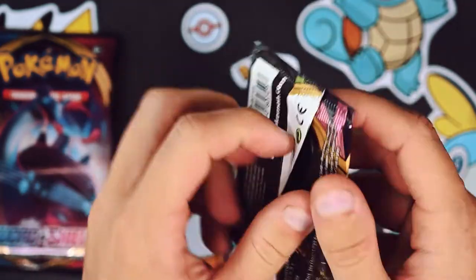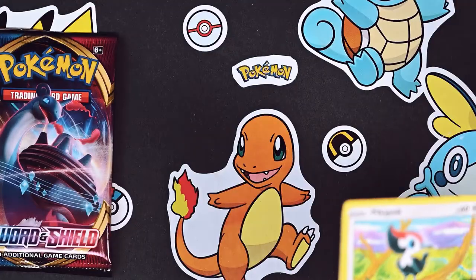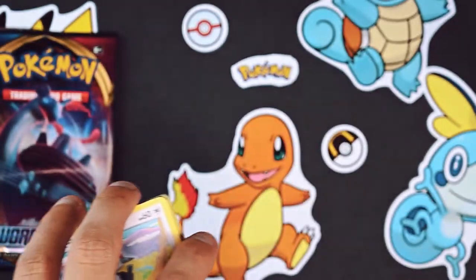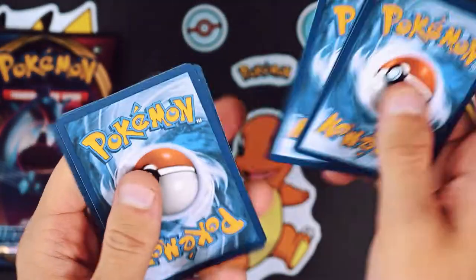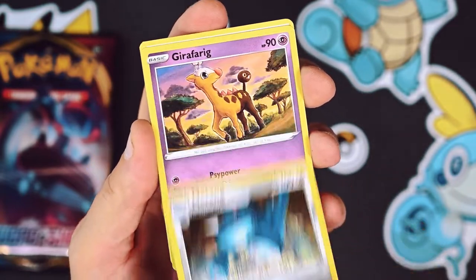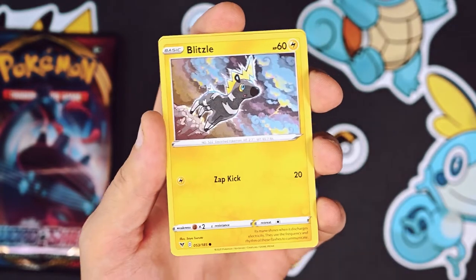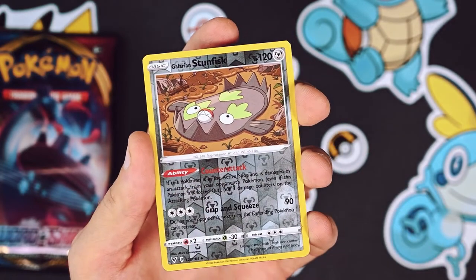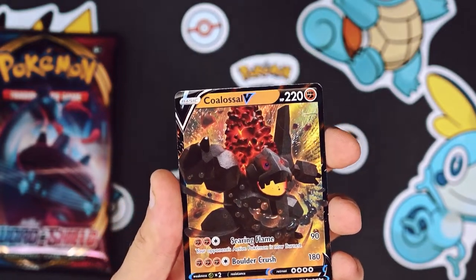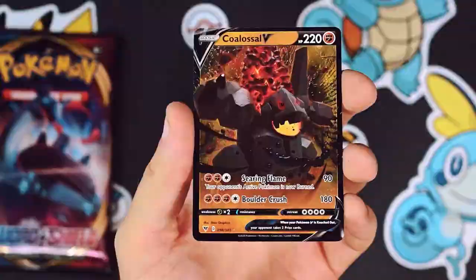Vivid Voltage - opened a booster box of this recently. When you're only opening one pack at a time, you're like, what are the odds I actually get something good? Starting with a Mantine, Girafarig, Allister, Pikachu, Poochyena, Rockruff, Blitzle, Skiddo, the Galarian Stunfisk, and the Coalossal V! Anytime we get an ultra rare or higher - let's go! Coalossal V, looking pretty cool. Got a hit, baby!